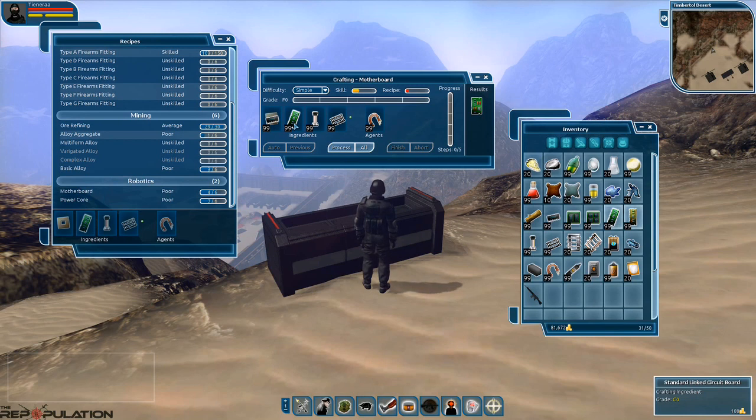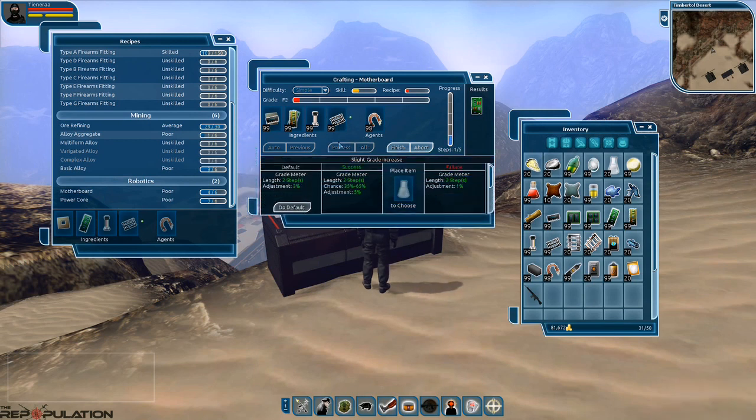We have a variety of different things, starting with a single core CPU, which is fine, then a standard linked circuit board. If you want to remove one of these, you can double-click on it and choose the gold linked one instead. You'll notice that changes the end result to a single core gold linked motherboard. We'll go ahead with that and hit Process. Notice that immediately we hit an event.